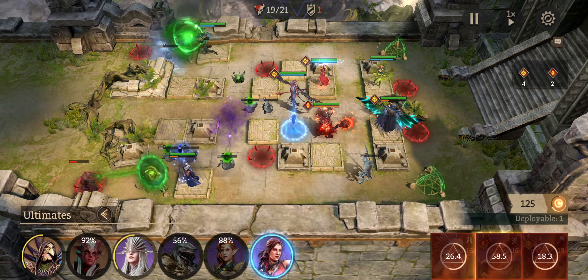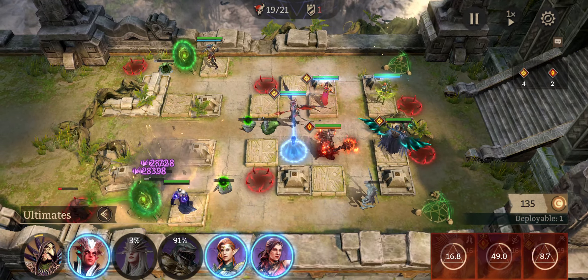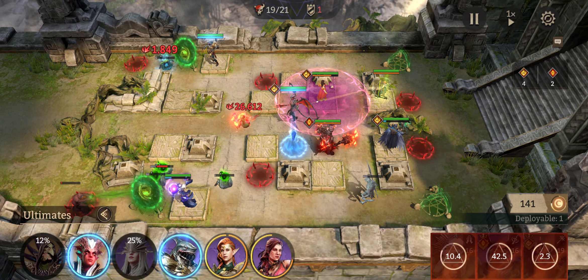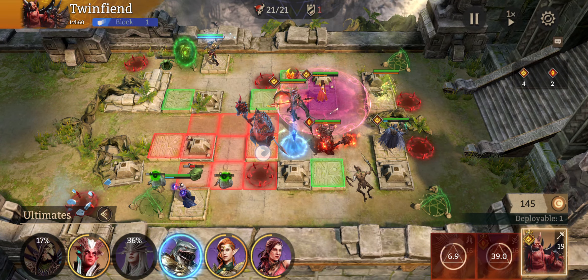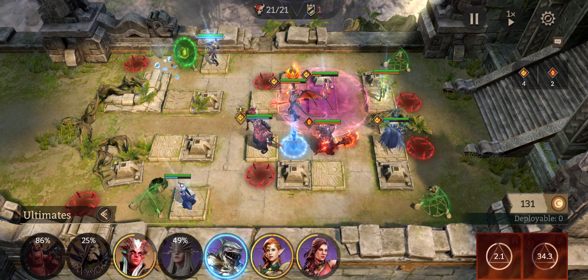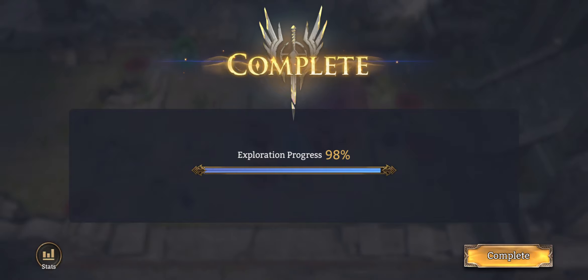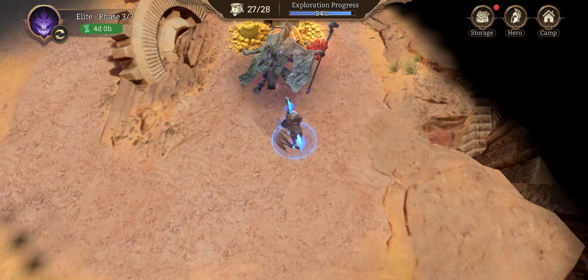Oh yeah, I forgot — once his HP bar is gray, you can just go ahead and get rid of Wrath again. And then we're going to do that again. I constantly drop this guy in just because, but yeah — it still depends on your gear how many times you have to rotate everybody and how long it takes. That's how you beat it.